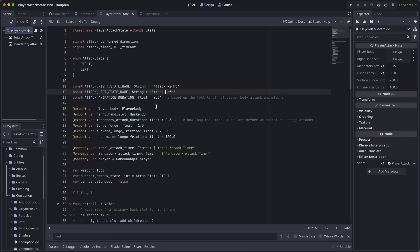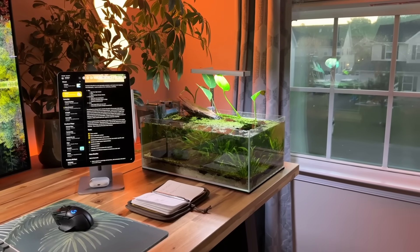Looking ahead, my next task is going to be cleaning up the player attack state. Things are working pretty well, but attributes like lunge force and attack animation duration are currently part of the attack state itself. I really want these to be associated with individual weapons, so that some weapons let you lunge further or attack faster or slower. I need to set up a foundation — probably a weapon data resource — that will allow me to create these different weapons with different behaviors.